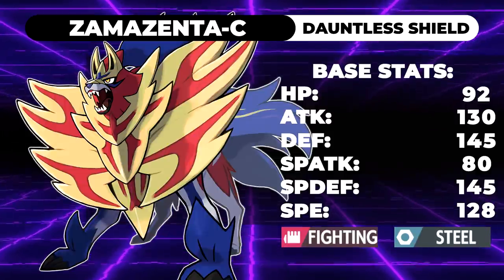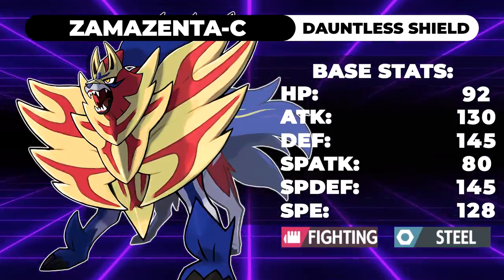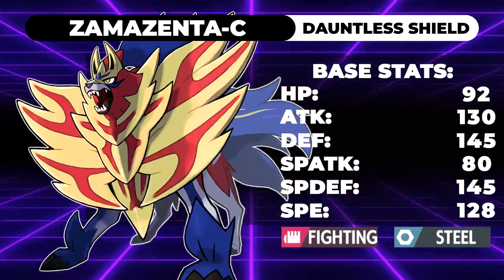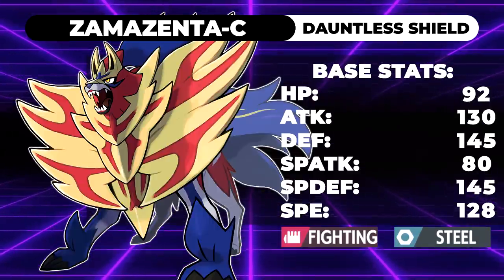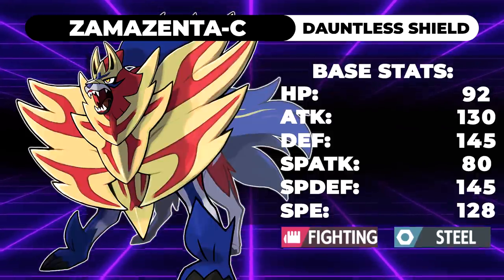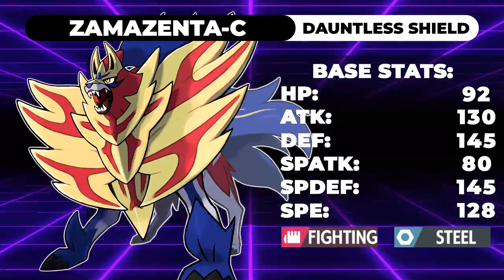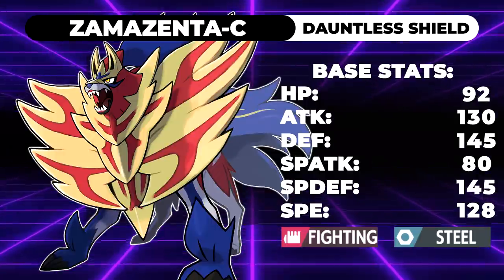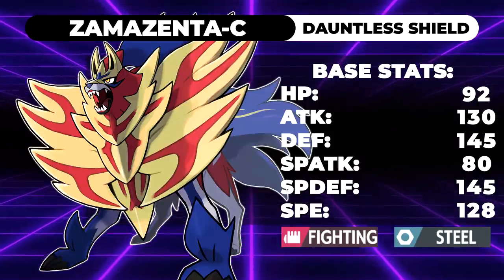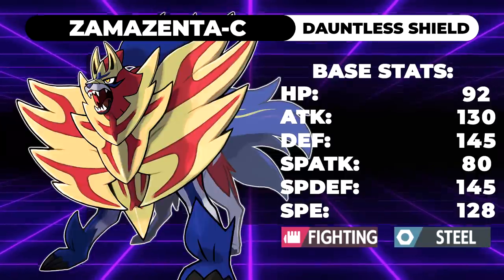Let's start with checking Xerneas. If you max out its attack stat with an Adamant nature and 252 EVs, Behemoth Bash is only dealing 98% to 115% against a standard 4 HP Xerneas — an 81% chance to OHKO. But Xerneas is usually paired with an Intimidate user, meaning that attack is mostly going off at minus one, so you're only dealing 65% to 77% against Xerneas.